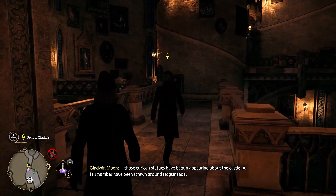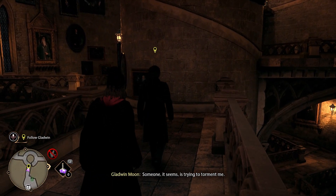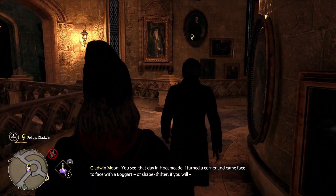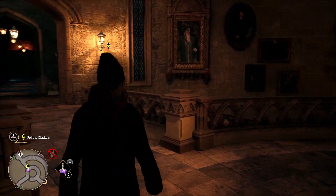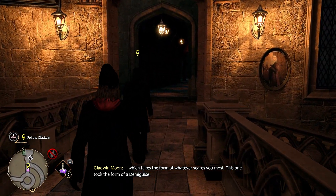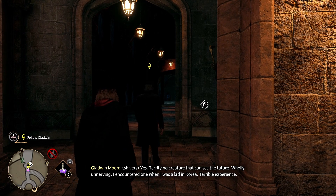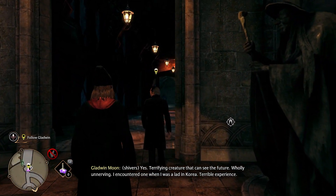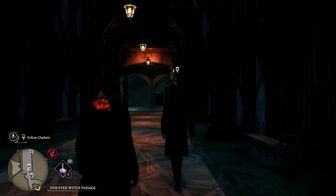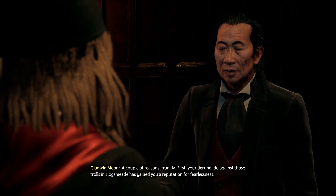Moon explains: 'Ever since that fateful day in the village, those curious statues have begun appearing about the castle — a fair number have been strewn around Hogsmeade. Someone it seems is trying to torment me. In Hogsmeade I turned a corner and came face to face with a boggart — a shapeshifter that takes the form of whatever scares you most. This one took the form of a demigeyser.'